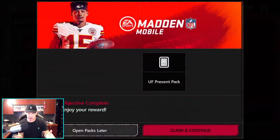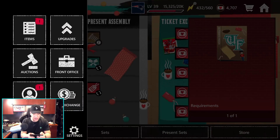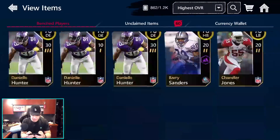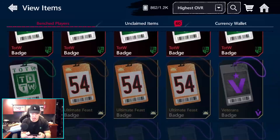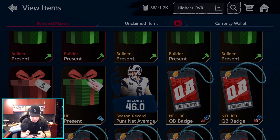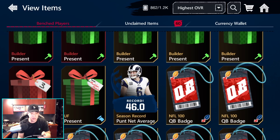We got our free gift. Does it give us any Rudolph collectibles? No, you do get a free present today though. It was this weird one - I have no idea what it is. Let me check my bench. I have so many cards - I've got to clean up my binder. Here is the present today: Ultimate Freeze present - opens on the 25th, just like everything else. I got this free present just by logging in. Different artwork and it says from Madden Mobile. Do you guys think this is going to be something cool?